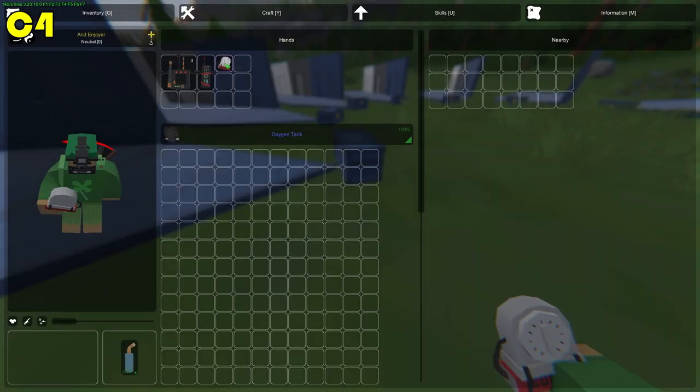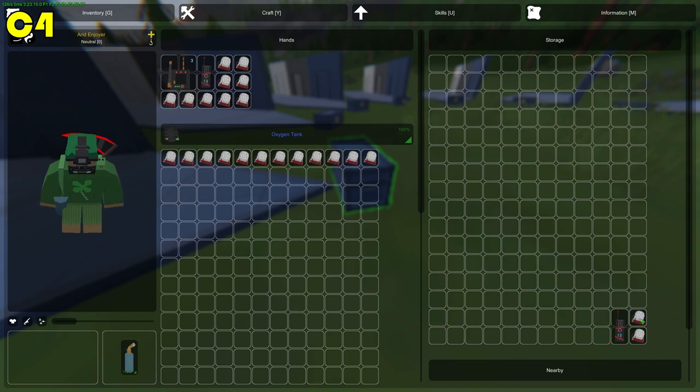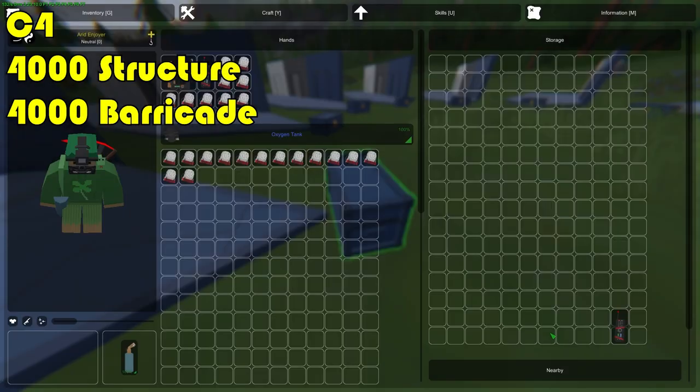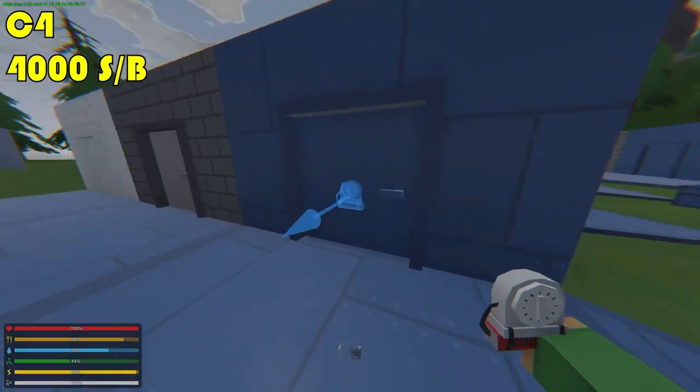You can switch between two modes: placing or throwing the C4. Remember, C4 does 4000 structure and 4000 barricade damage — it's a lot.